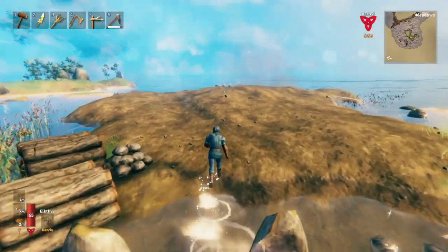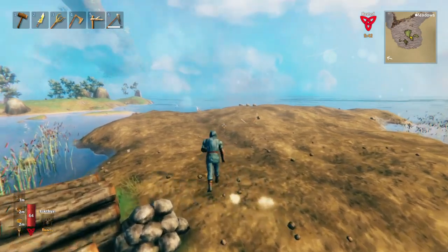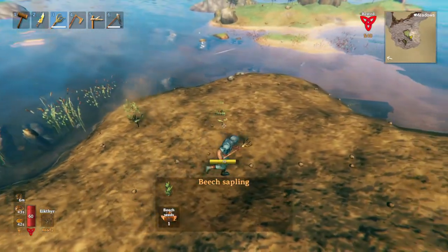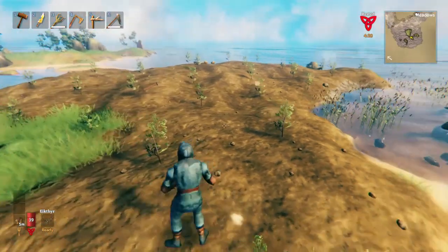Now it's time to plant our trees. You'll find that just by cutting wood in the meadows and the black forest, you'll have lots of beech seeds, and then also some pine cones and fir cones. We're just going to place them roughly around that far apart. There we go! Now our little farm is planted.